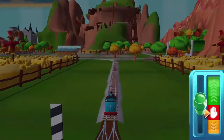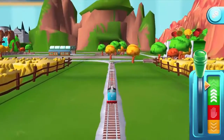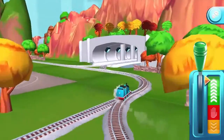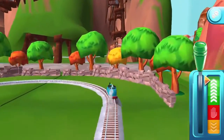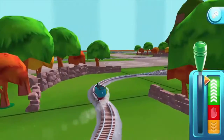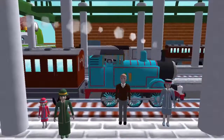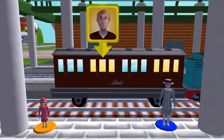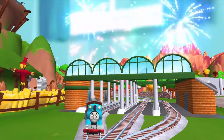Sir Topham Hatt has a very important job for Thomas. Drive Thomas to Knapford Station to find out what it is. Help the passengers get into the carriage. Drag each of them to the square with a matching color. You helped your engine be really useful.